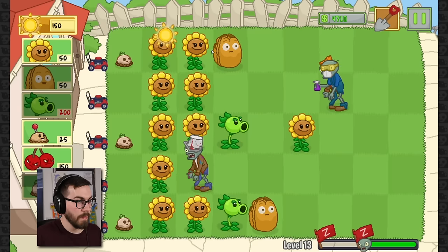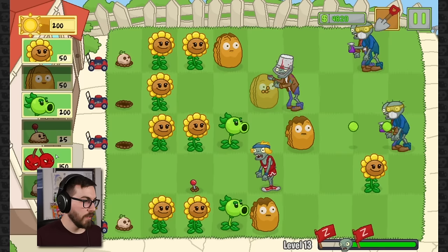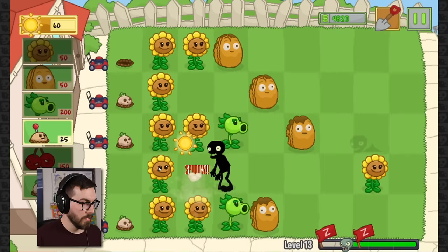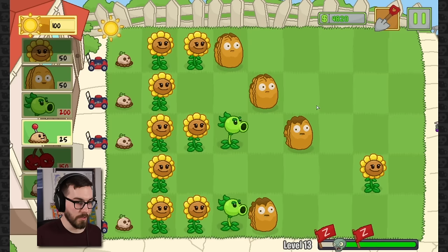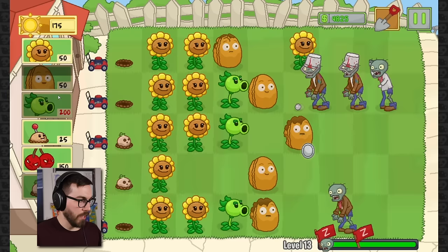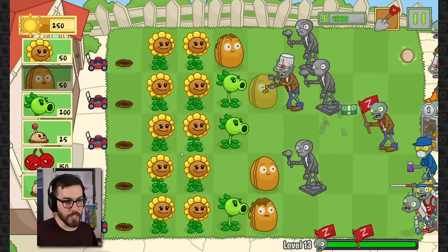We're just sacrificing the lane — it happens. Don't worry about it. We almost have all our bowling bulbs. Here's a good opportunity for us to take out a whole bunch of stuff at the same time. That guy's gonna blow up. I want that last bowling bulb. I really gotta protect this lane here, guys, because it's the most important lane. As long as we can keep this lane right here in action, we need to make sure it does not get destroyed. Let's see how our bulbs are actually gonna do — they're doing a little bit of damage, it's nice.